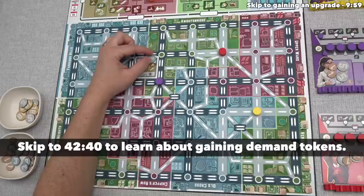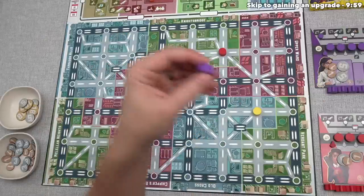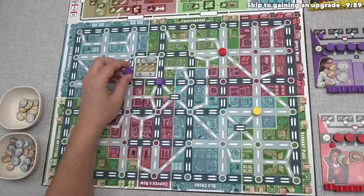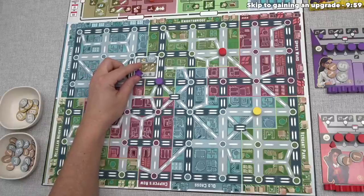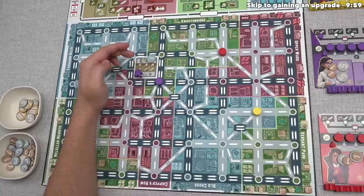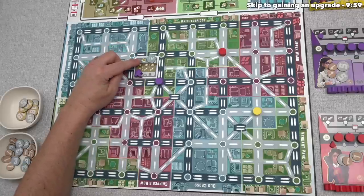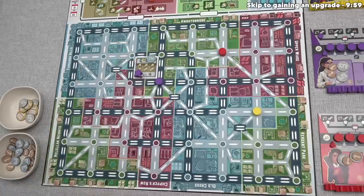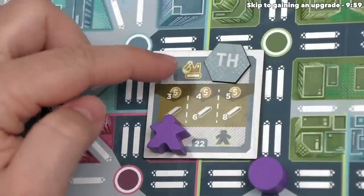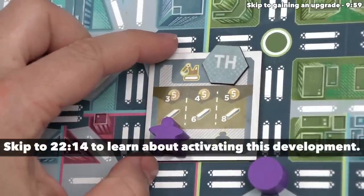After we place a development tile down, we take one of our eight lobbyists and place it directly on top of that tile. This means we now have access to the effect on this tile, which gives us a new action opportunity when we go to the action loop spot matching the icon. This development is associated with the build zone on the action loop, and I'll explain how this works in more detail later on.